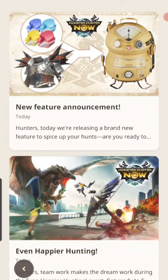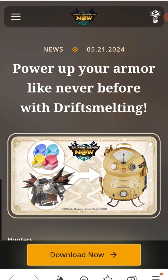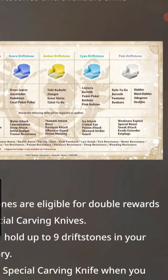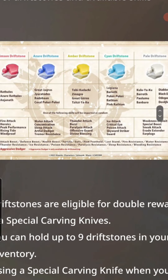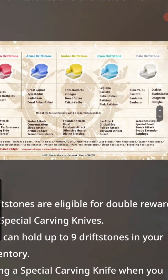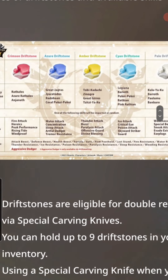Let me go back to this. Is Dragos on the list? It tells you which monsters drop what drift stones. I kind of want the Burst stone — Toby-Kadachi, Zinogre, Geros — yeah. And I also want Weakness Exploit or Special Boost. I'm going to put additional Special Boost on the Pink Rathian legs, so I will be going after those regular monsters.